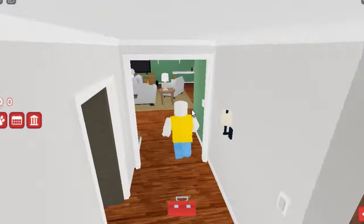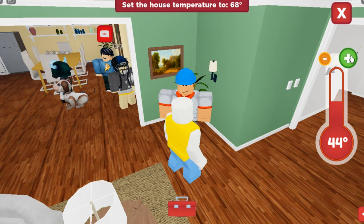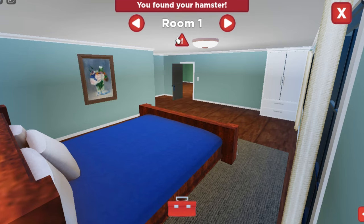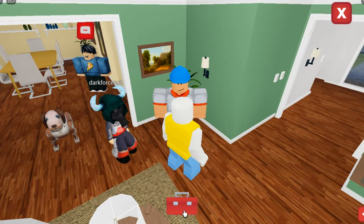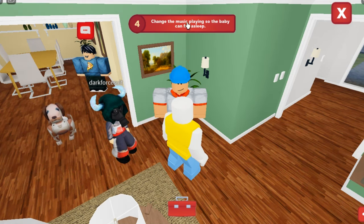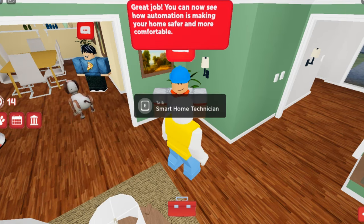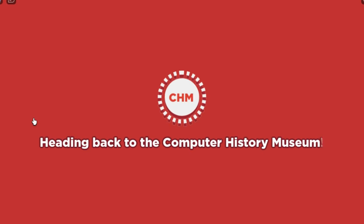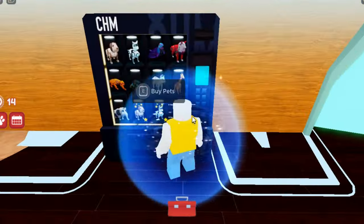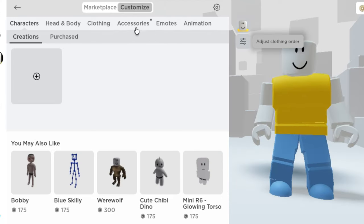Talk to the NPC and complete all the tasks they require. Once you're done, they will give you points. Once you have a minimum of eight chum points, go back and buy one pet. We got the badge!